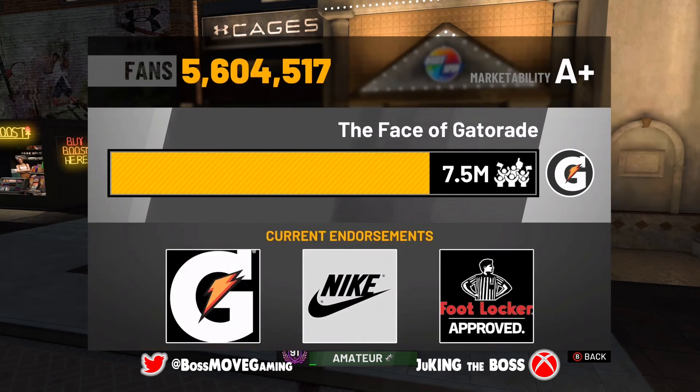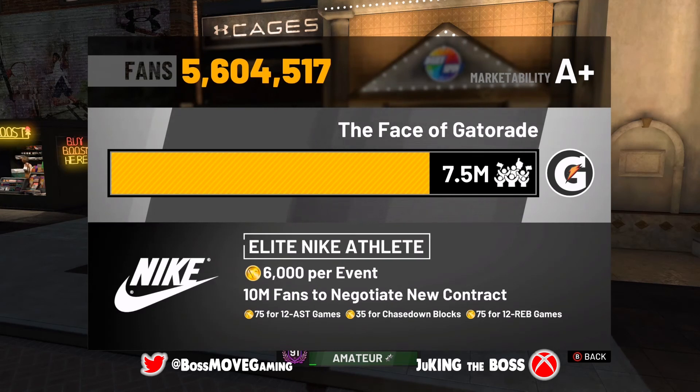Now for Nike — I still have one level left; I'm at level four — and I'm already getting 6,000 per event, which is the max I could get. I'm not sure if it can go higher when I hit level five, but right now I'm getting 6,000 per event with three incentives. I did not choose my incentives because with your shoe deal, the incentives only count for televised games.